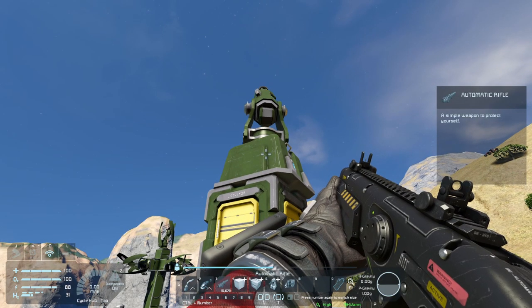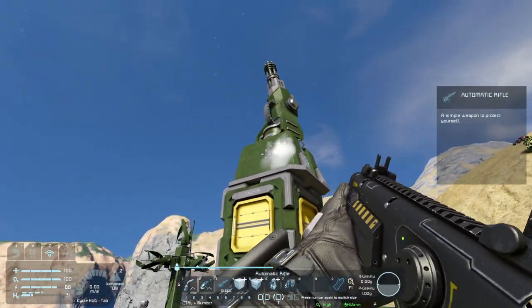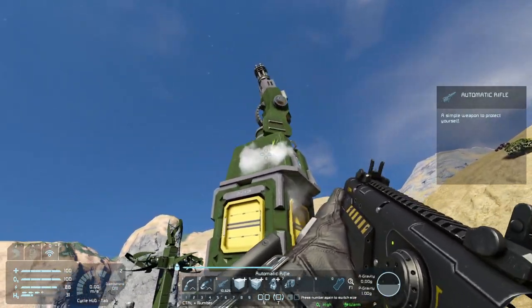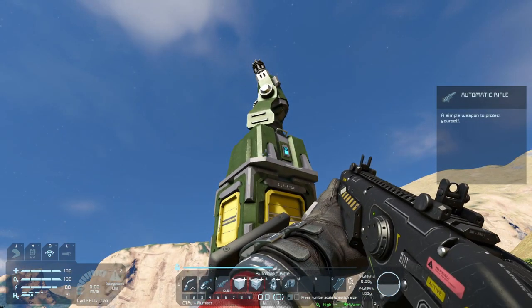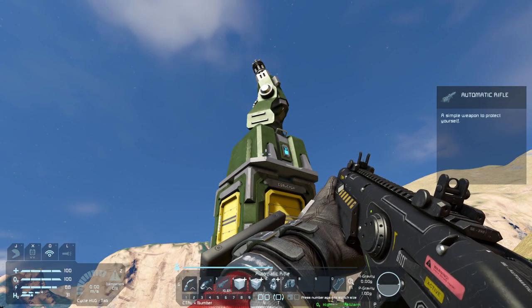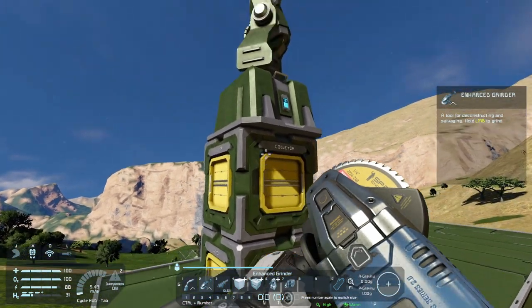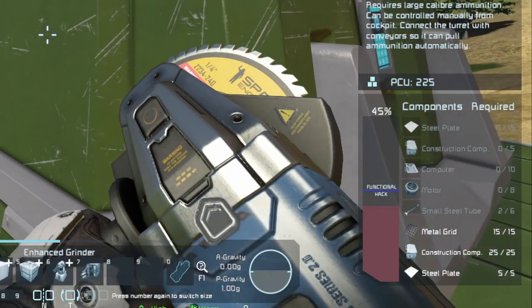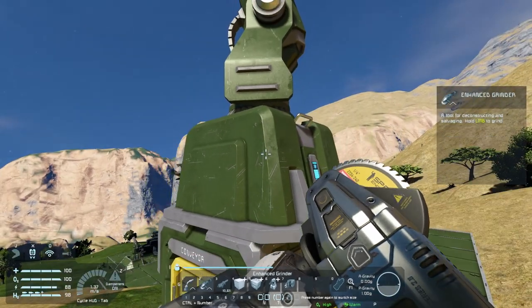Let's start by having a quick look at how easy it is to disable one of these turrets. The first weapon I'm going to use is the automatic rifle — the lowest rifle you get. I can see it's stopped turning, so that might be just enough. I can test what condition it's in by switching to a grinder — we can see on the bottom right that the functional line has been passed, so that gun's now disabled.